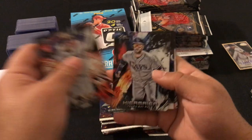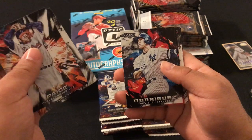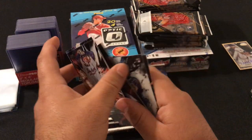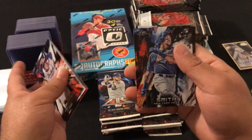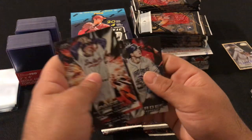This pack: Satchel Paige, Kevin Kiermaier, Alex Rodriguez, Tommy Pham red foil not numbered, Dominic Smith rookie card, and Hunter Renfroe.